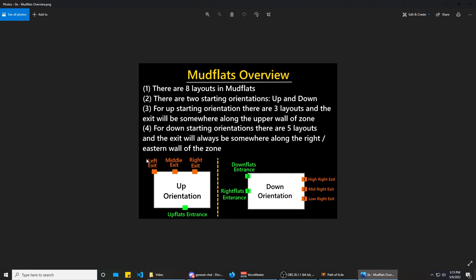This is roughly how your zone is going to look most of the time — obviously just an approximation. With the down orientation we have two different sets of layouts: right flat layouts and down flat layouts. For the down flat layouts there are two layouts, and the exit will always be on the eastern or right wall of the zone in the middle. For the right flats layouts the exit is always on the right or eastern wall, but it can be either high or low on that wall.